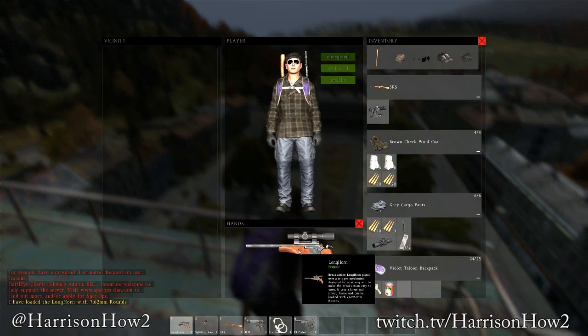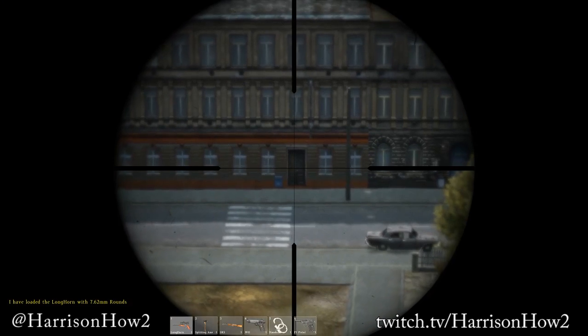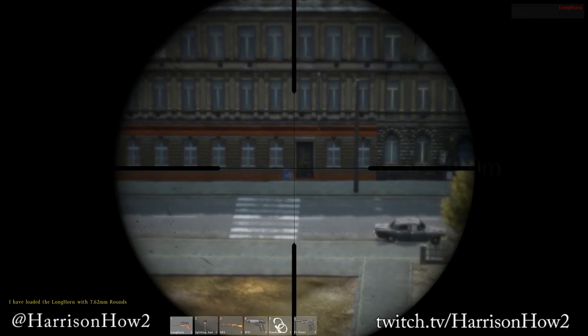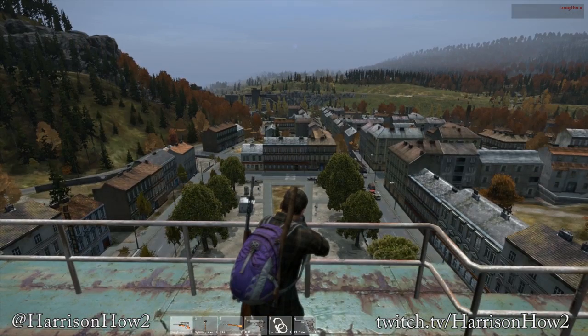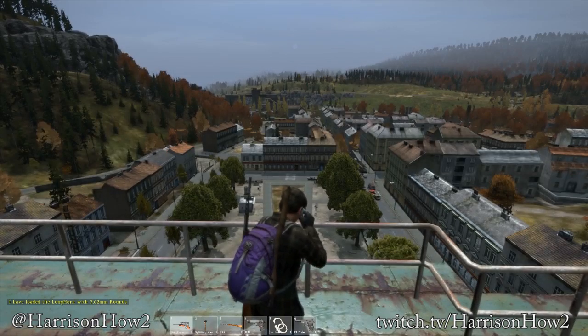Let's put another bullet in it and try again — further distance and see what happens. Go for that door. Right there in the middle of the blue box. Wow, that is accurate. Hitting R — doesn't look like it auto reloads, so we're going to have to single load it. But that is a nice gun.